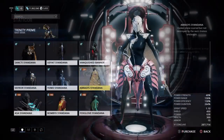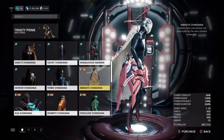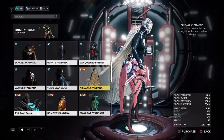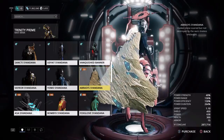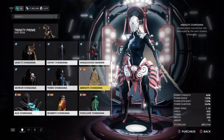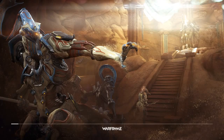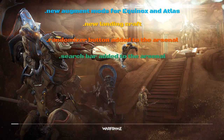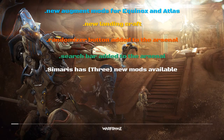On top of that, we also got the new Trinity Skin with a new cape — it looks like you skinned one of those desert creatures and wore it on your back. We've got new augment mods for both Equinox and Atlas, a new landing craft, a new button that randomizes your colors, and a search bar added to the arsenal. Simaris also has two new powerful mods in his shop. The Moon tileset now has defense, capture, rescue, and spy missions.